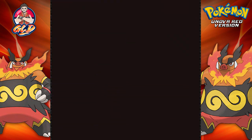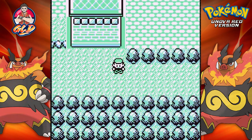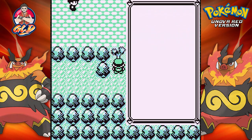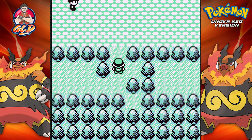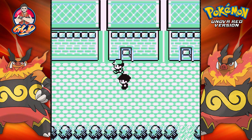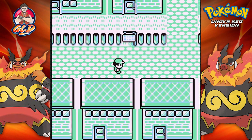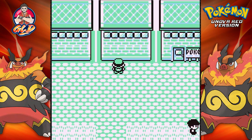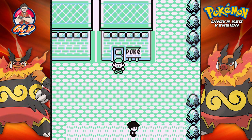That is another victory for us, guys. In the next episode we will be going into the Lavender Town Pokemon Tower, and from there I believe we are going to be able to try and capture some legendary Pokemon. We could also go through Saffron City — I will figure out whether or not we can play there. Thank you guys for watching. I will see you guys in the next episode. See you guys.